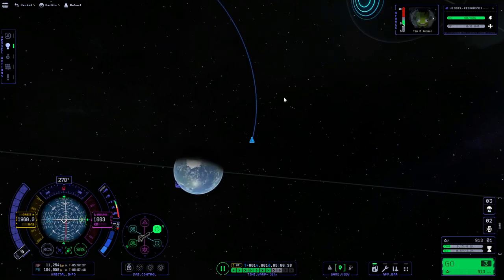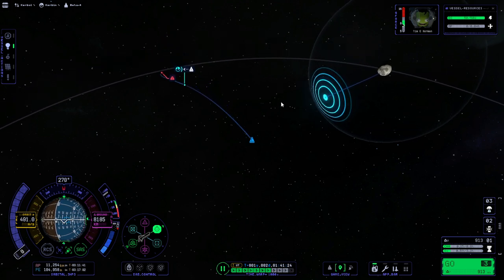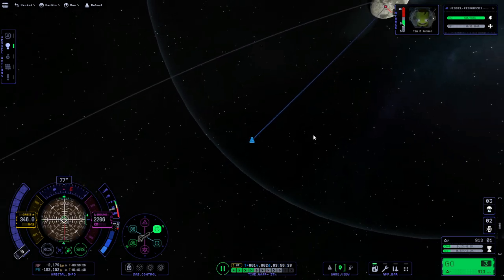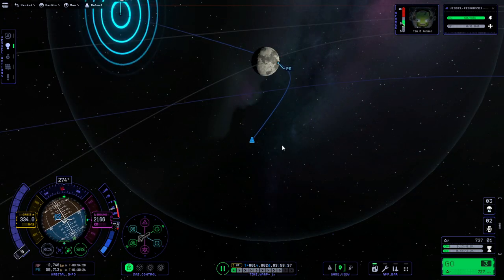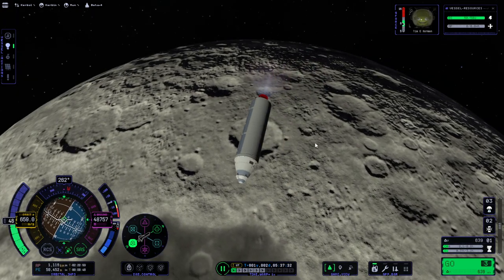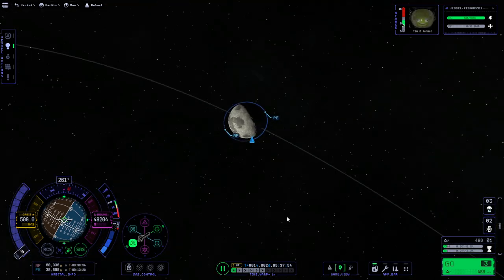We're going to correct that once we're in Mun space. We have 913 delta-V left at this stage. We're crashing into the moon — let's go radial out. 50 kilometers will be fine for today. The best thing is the soundtrack — I just watched a video recently about good things about KSP 2, and the soundtrack is something that's pretty good. That's a nice tight orbit — it's not as tight as it could be, but tight enough.